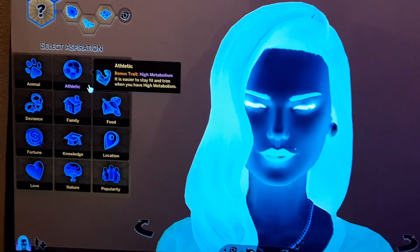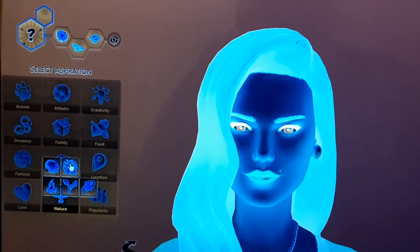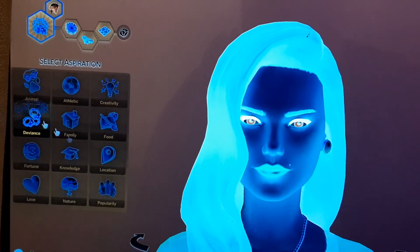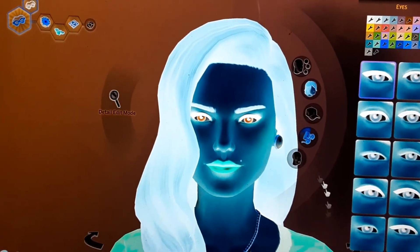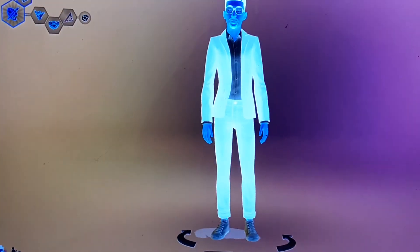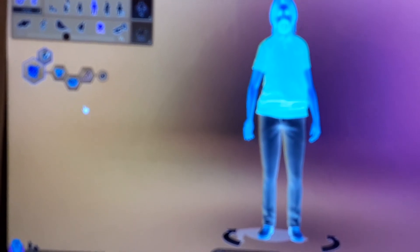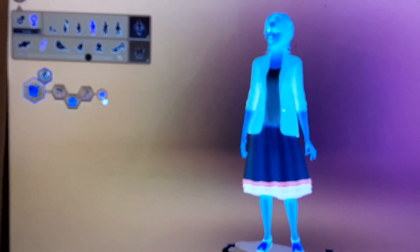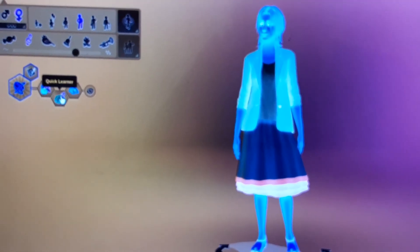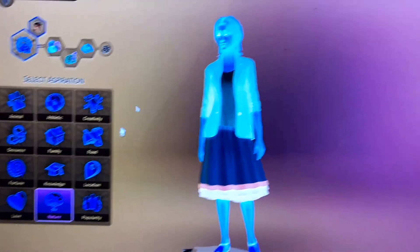Oh jeez, everything is so crazy looking. We're gonna go to nature — actually no, because she's kind of crazy. Oh boy, okay, so we're gonna go and kind of randomize. Sorry y'all. Okay her name is Mercedes Darnell, and she's actually going to be essence of flavor, quick learner, and a survivalist. So now the nature aspiration makes sense.